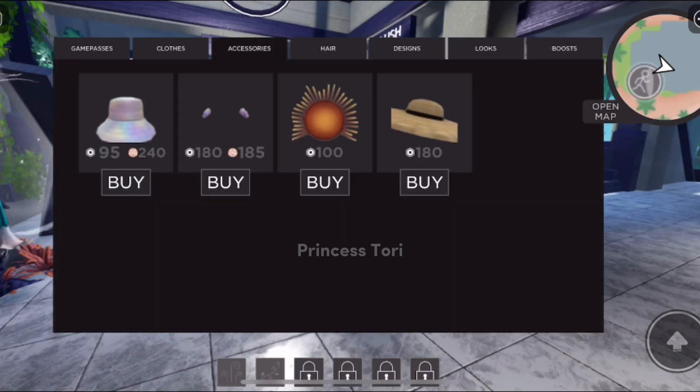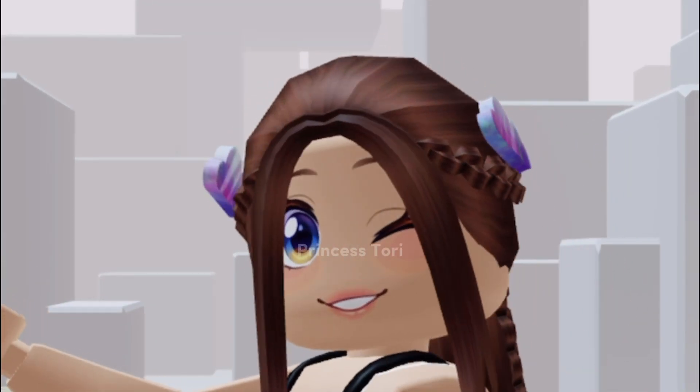To buy them, just use the in-game coins. Once you get the badge, the item will be in your inventory.